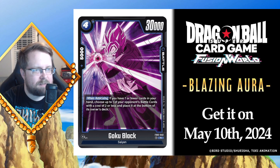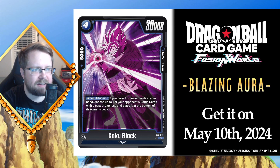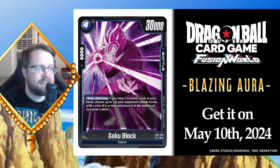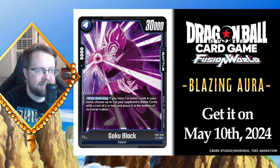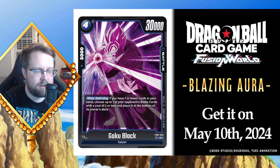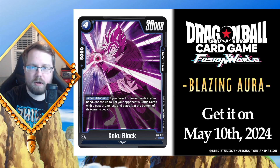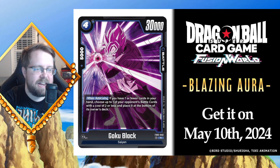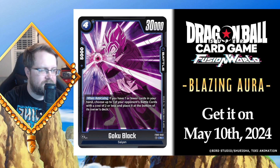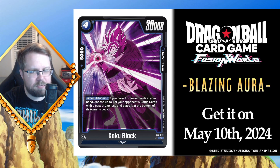They announced this Goku Black — he's a four drop, 30k power, 5000 combo. The stat line is a little weaker than vanilla Goku Black, but his ability could be very viable. When attacking, if you have seven or fewer cards in your hand, choose up to one of your opponent's battle cards with a cost of two or less and place it at the bottom of its owner's deck. I'm a big advocate for placing stuff at the bottom of the deck — it's a much stronger skill and gives you more control.